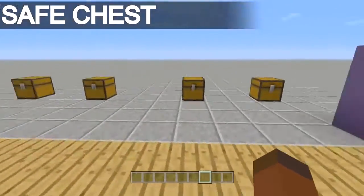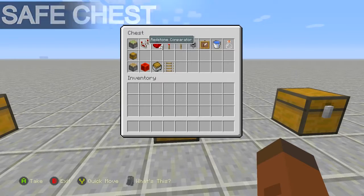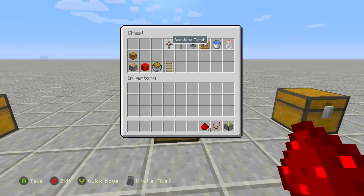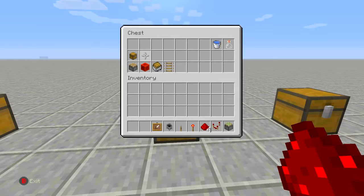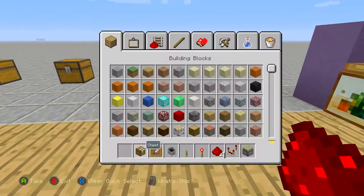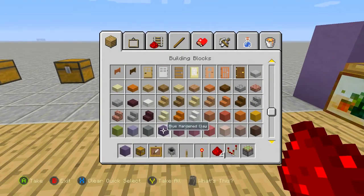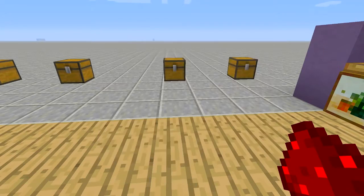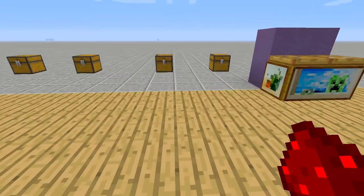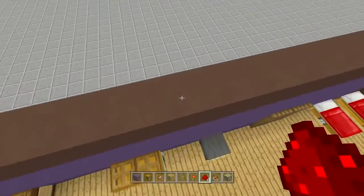Now it's time to get a little redstone savvy. For the working safe you're going to need at least one sticky piston, one redstone comparator, four redstone, one redstone torch, a lever, a cauldron, an item frame, a water bucket, a glass bucket, and a chest. If you want to build a more advanced one where you can completely hide the chest, you'll also need a piston, a block of redstone, a minecart with a chest, and a rail.